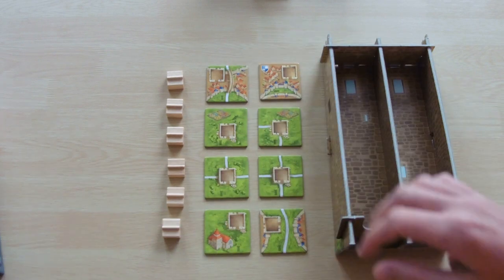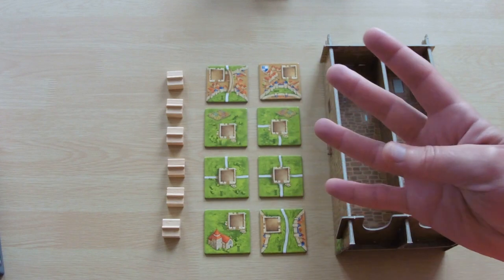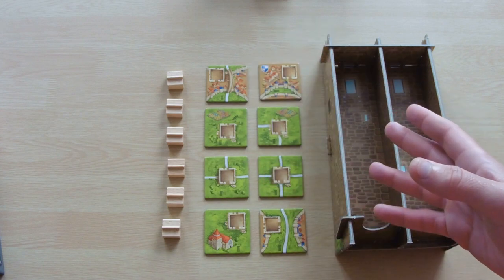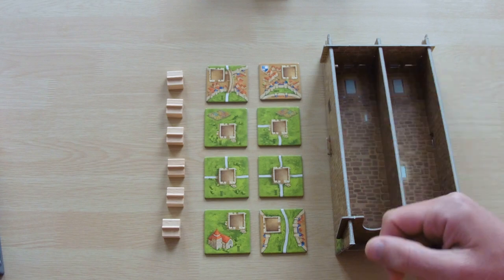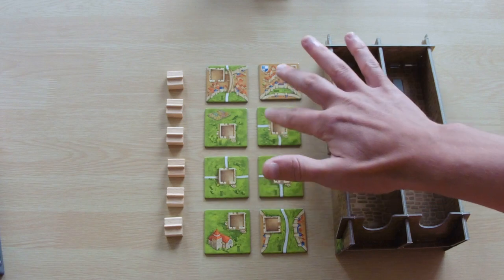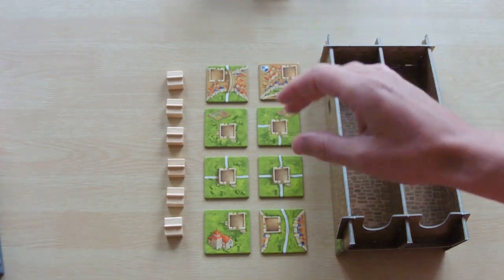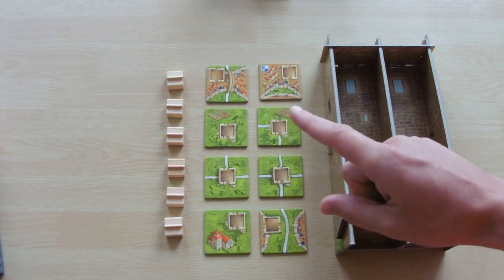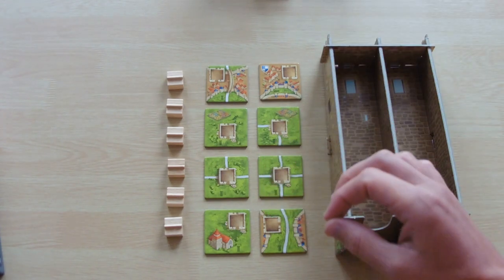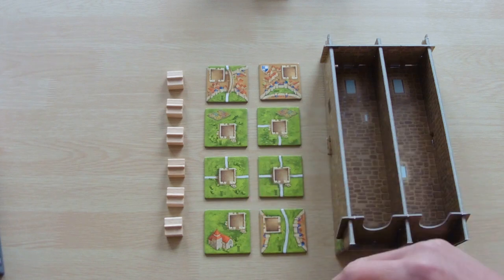When you place a tile on the board, if it has a tower token on it, you have 4 choices. You can either play a meeple as usual on a normal feature on the tile as standard, or our 3 new moves are: one, to place a tower token on any tower tile that's on the board; two, place a tower token on another tower that has not got a meeple on it already to extend the tower vertically; or the fourth move is to place a meeple on top of a tower, closing the tower off to everybody else.